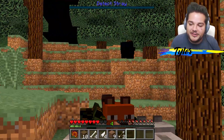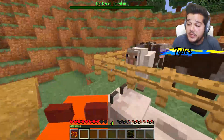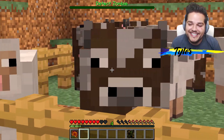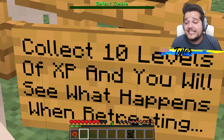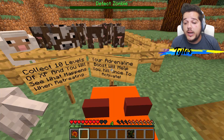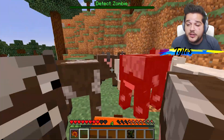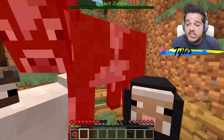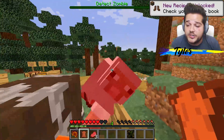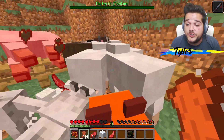Look - we have five wolves that have joined the pack! Not bad at all - it's literally like a portable den. Nap ability available - don't mind if I do! All right, with all these new members in your pack, you're bound to get a little bit hungry. Collect ten levels of experience and you will see what happens when retreating - your adrenaline boost will help you. You start killing mobs - the first mob is gonna be slow, but the moment you start attacking a lot of creatures, that's when things start getting real.